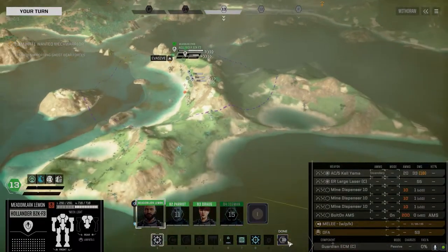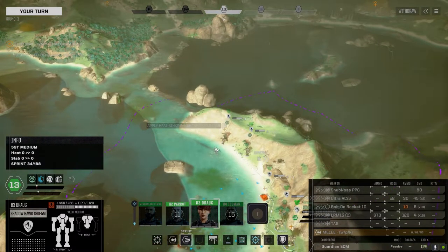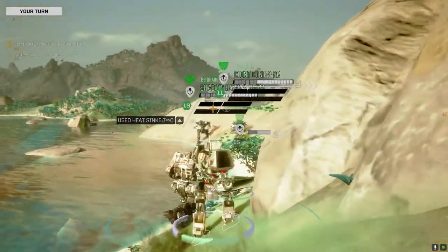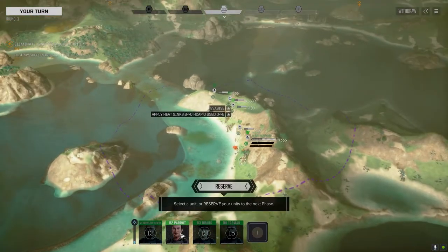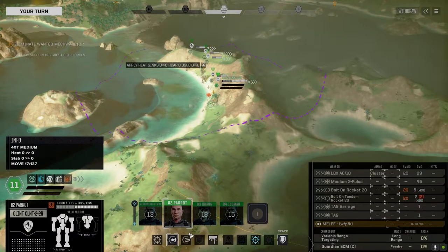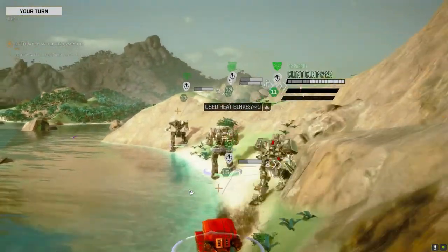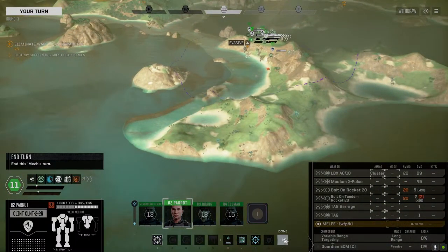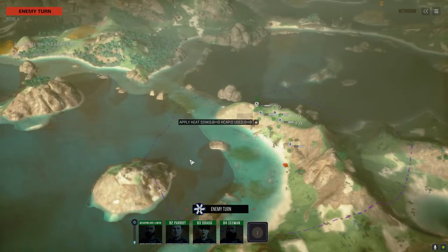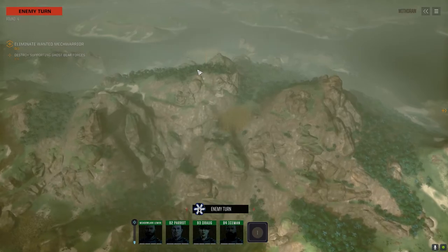Now these guys don't have a lot of mines. The Hollander's got three mine layers and the Clint has got none, so it's just the Hollander. We're going to use them to deny enemy area, or if we get a grouping of light mechs we'll drop them right in front. Yeah, they've got a lance up here — that's the supporting lance.